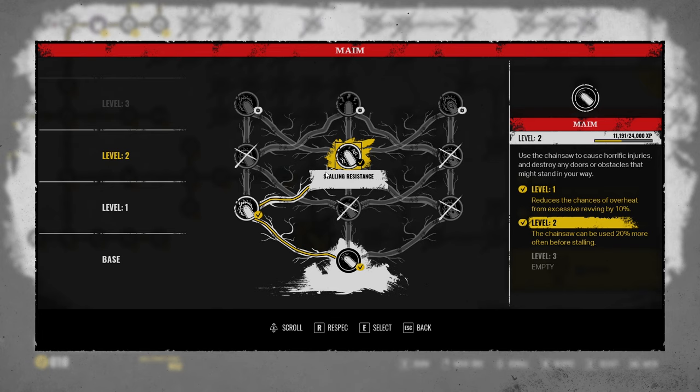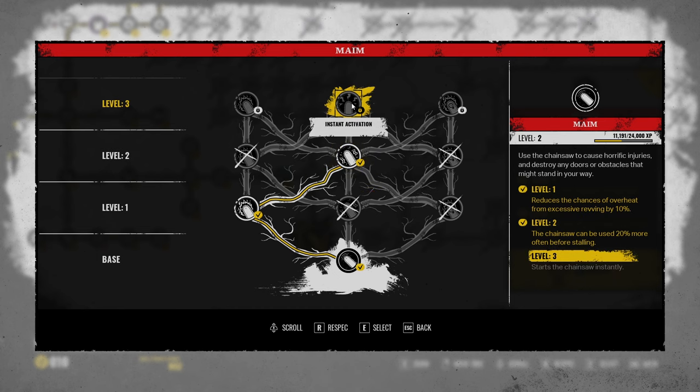Depending on how you play, you could rev up your Chainsaw while they're still on the ground to get a third hit and kill them. From here at level 2, I'm going to be going for the instant activation perk because it's just a time saver. Especially at the beginning of the match when you're in the basement, you'll be able to rev up your Chainsaw instantly and start chasing people as soon as possible. And especially if you know where they spawn on the map, it's going to be deadly.